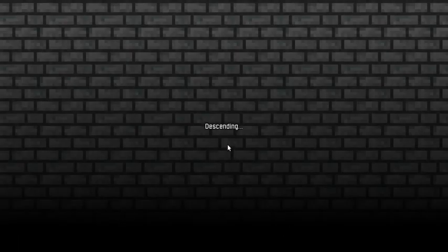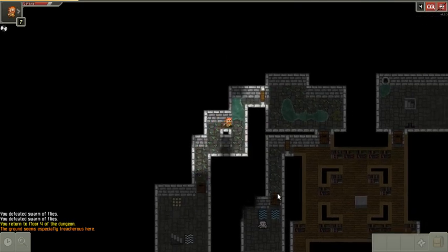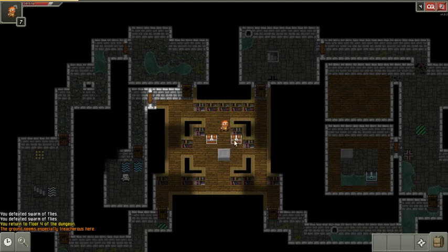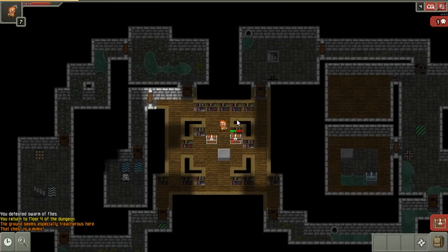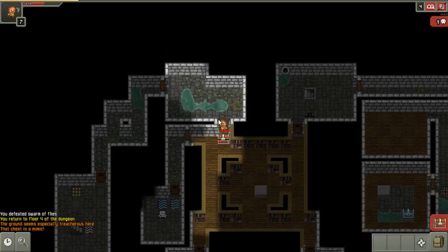Alright, gonna go back down. What else have I gotta do? I've gotta kill two mimics — this is a long level. I'm gonna use that summoning room to get my experience up. I'm gonna take this mimic out first. Going around the mulberry bush here. I meant to go back around, but by clicking here instead of clicking step by step, I pathed the wrong way and took two hits from this mimic. Not what I wanted. Gotta be careful about the pathing in this game.